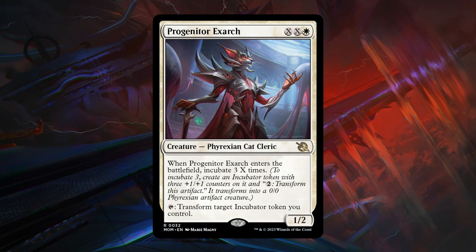Next is Progenitor Exarch — a rare for double X and white, a 1/2 Phyrexian Cat Cleric. When it enters, Incubate 3 X times. So for X equals 1 (3 mana total) you get a 1/2 that Incubates 3, creating an Incubator token with three +1/+1 counters; for 5 mana total you get two Incubator tokens that are essentially 3/3s; for 7 mana total you get three of them. Scales nicely into the late game. Once you have the Exarch in play, you can tap it to transform target Incubator token, so you don't have to pay the 2 mana to transform them separately — that saves quite a bit of mana in games with lots of Incubator tokens. Exarch is quite powerful — B grade.